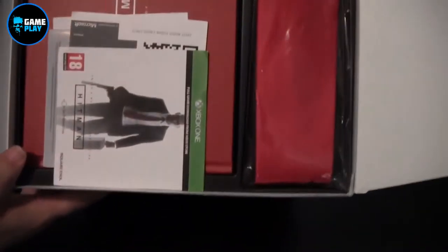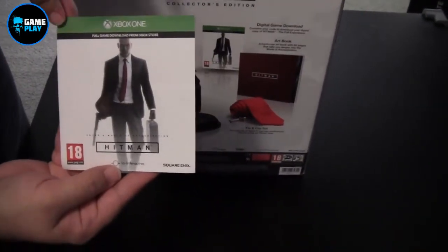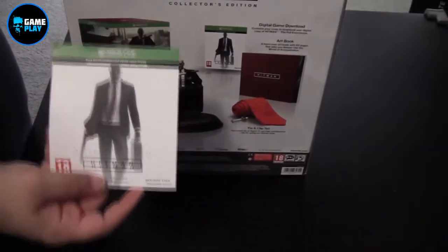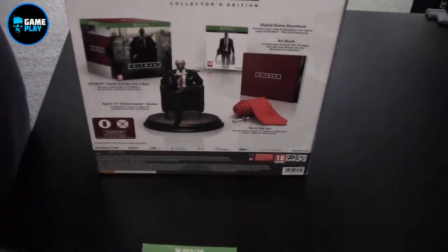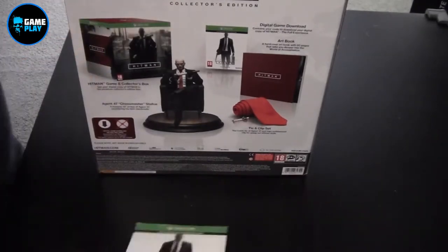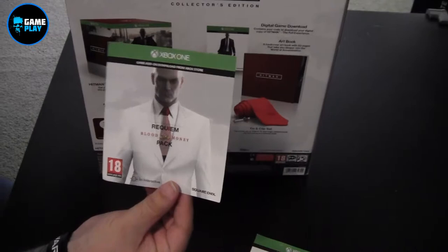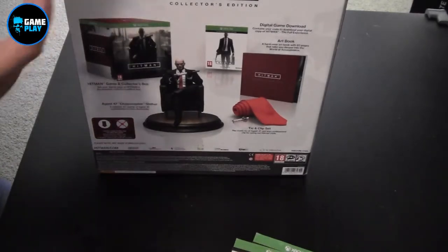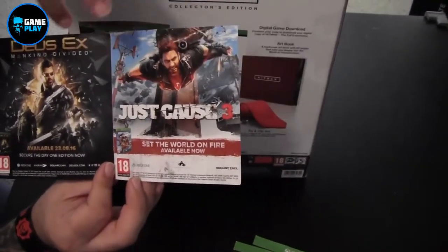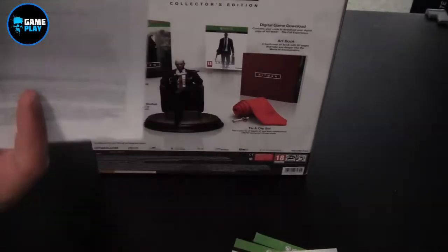So first things first, this is what's on top of the box. This is the digital download code for Hitman - simply just scan the QR code or enter the 25-digit code into your Xbox and download it. I believe it's 47 gigs in total - that's for all episodes. The Requiem Blood Money pack, so the old classic white suit red tie. Square Enix registration for the game, a bit of advertising for some of their other games like Deus Ex and Just Cause 3, which is also a hell of a lot of fun.